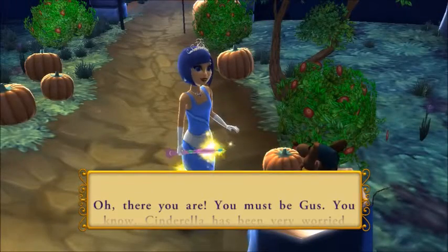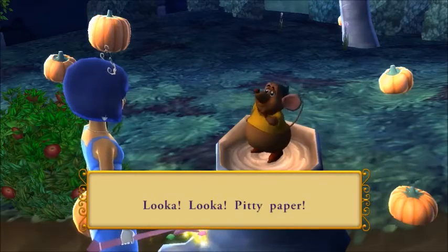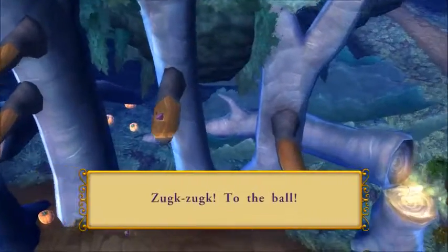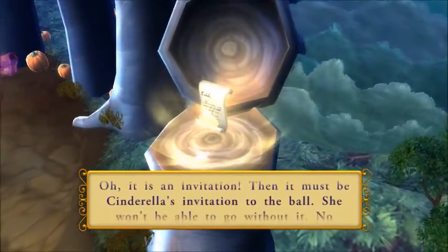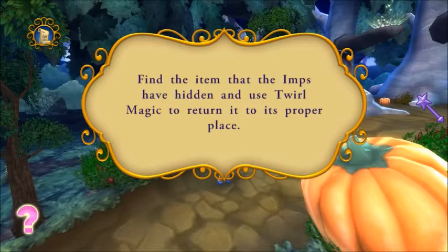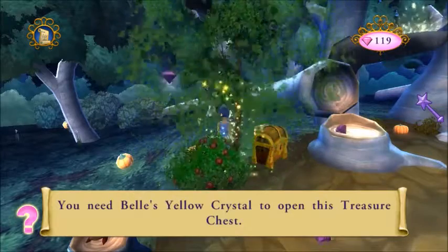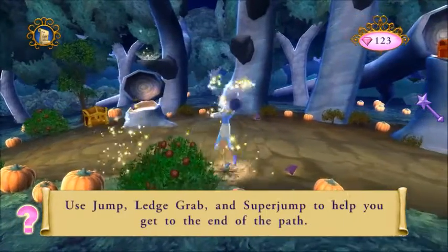Oh there you are — you must be Gus! You know, Cinderella has been very worried about you. What are you doing — look at his face! Oh, it's an invitation — it must be Cinderella's invitation to the ball! She won't be able to go without it. No wonder you were so upset. Don't worry Gus, I'll help you get it. Find the item the imps have hidden and use twirl magic to return it to its proper place. You need Belle's yellow crystal to open this treasure chest.